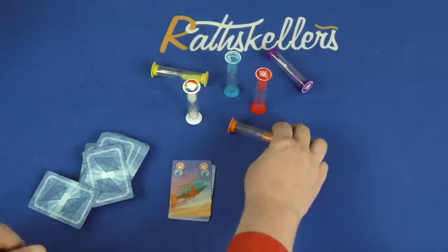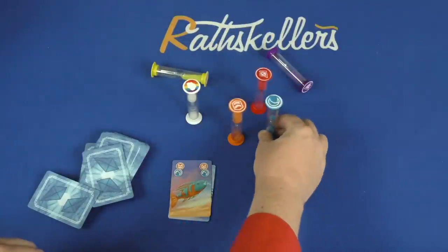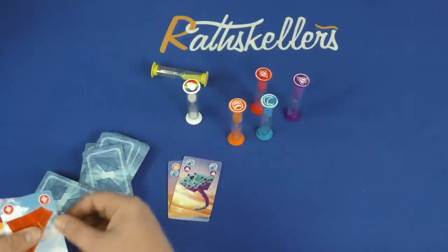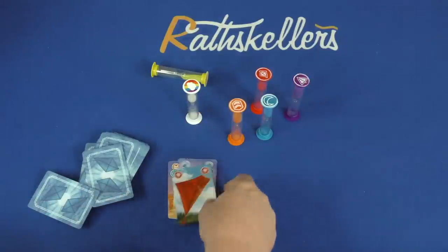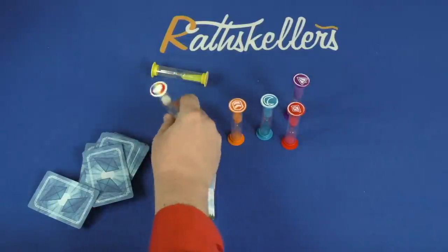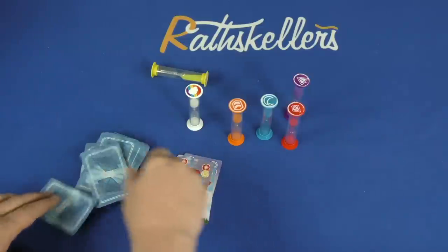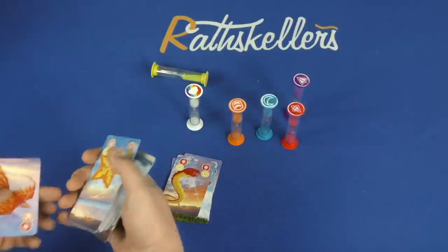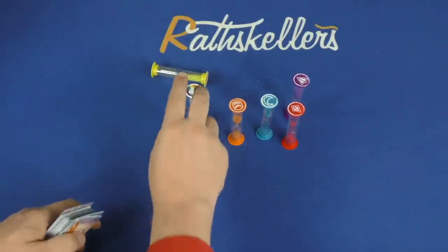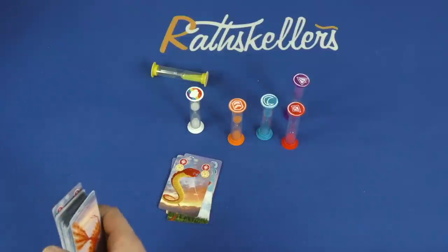Let's say the next person plays the orange and blue — they're going to start the orange timer and they must flip the blue timer, which seems like a really bad idea. So on my turn, I might flip the blue timer and start the purple timer. Many of the cards have a single color, which means you can flip that timer, or with a single color you can flip the white timer. You keep doing that until you get through the whole deck. If any timer goes off at any point, you lose.